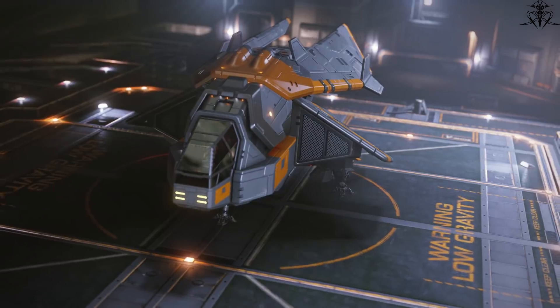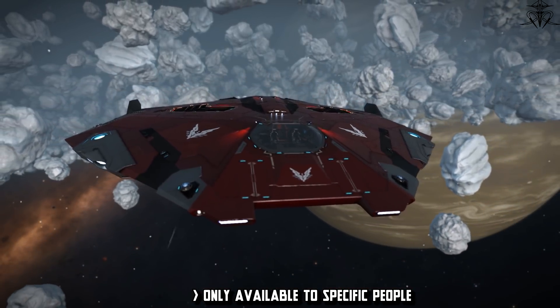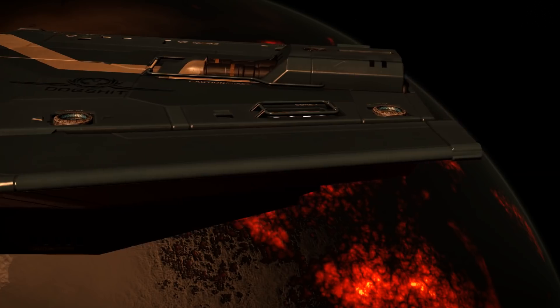Do avoid these ships: the Diamondback Scout, the Killback, and the wretched Cobra 4. And more importantly, if you have the chance, stab and later piss on the corpse of the Asp Scout.